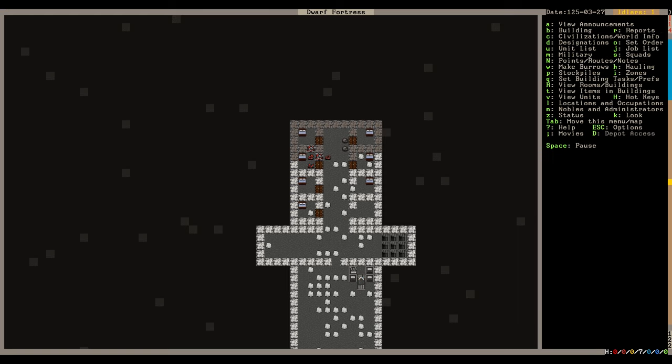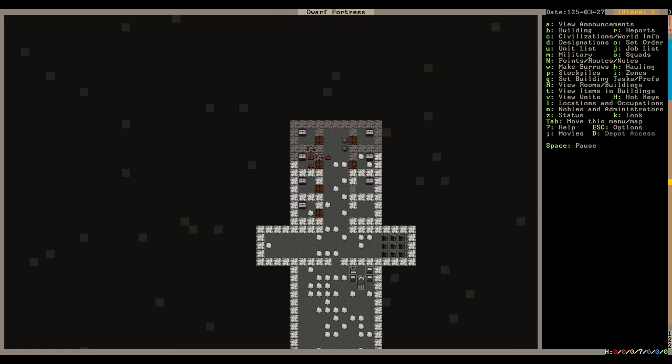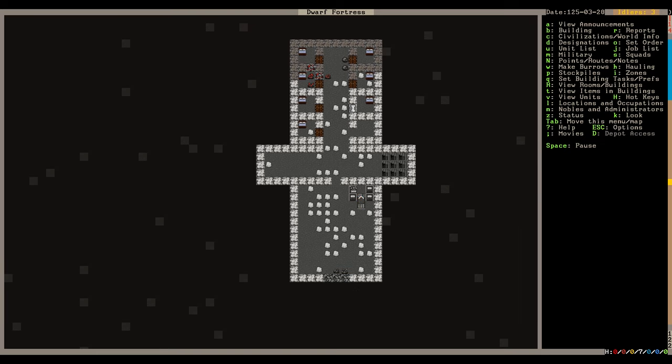Getting a door into that last bedroom. I need to designate these as bedrooms - press Q over a bed and assign it. If you don't designate them nobody will use them. If you wanted to get really micromanaging you can assign a bed to each specific dwarf, but I'll only bother with that for nobles who want special bedrooms.